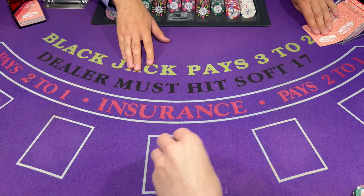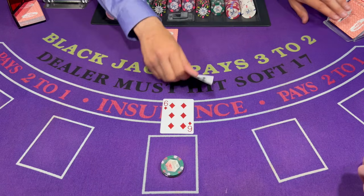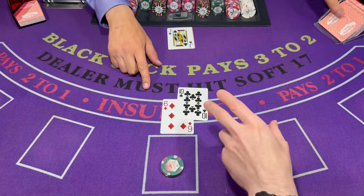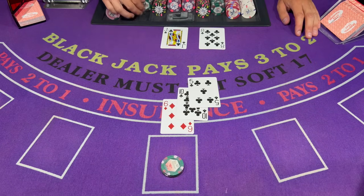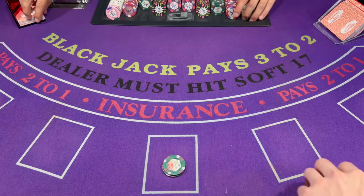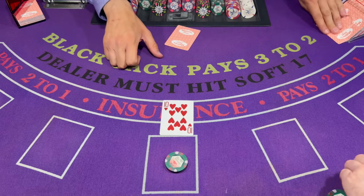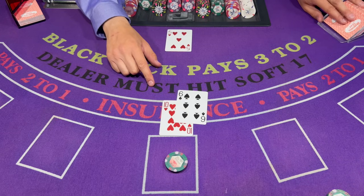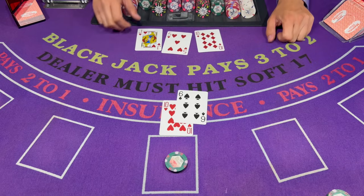Okay, we're gonna bring this down to $50 for the next hand. It's gonna be a 16 here — let's hit him. Sure left it at 18. That's still a win. We're keeping it at $50 for the next hand. I'm feeling the cards are gonna start coming out in a terrible order again. We've got a 16 again — gonna stand on this one, it's up against a 5. Dealer breaks.